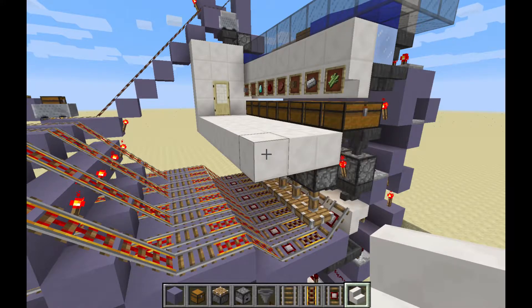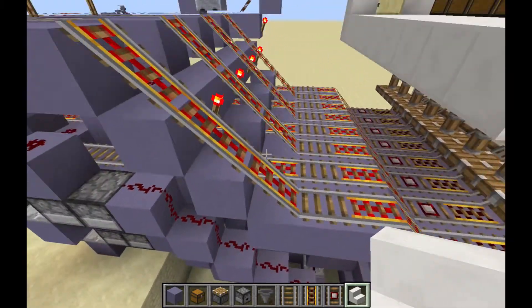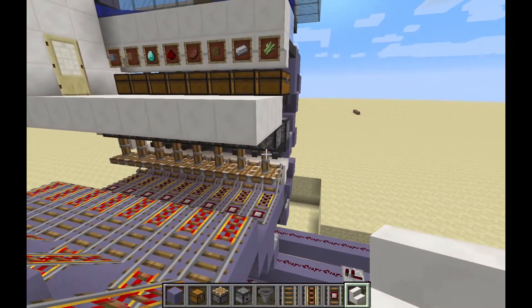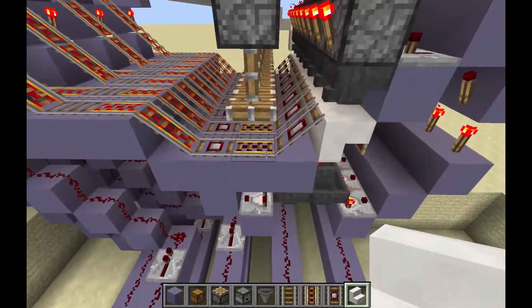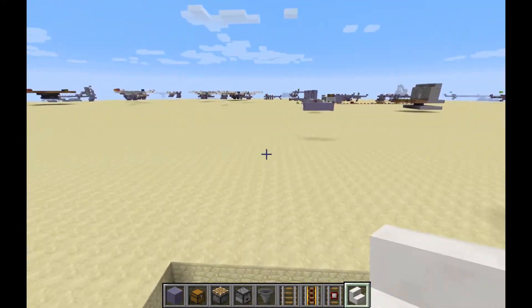Hello Minecrafters. As promised, I'm going to do a really quick tutorial on these one-wide tileable cart loaders. This was used as an example in the automated item retrieval from your assorted storage area. This is a clever but fairly simple design, so you probably don't need a tutorial, but it's real quick and I'll go over how it works.